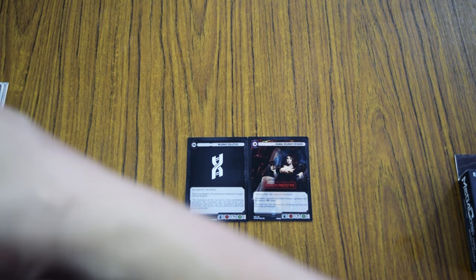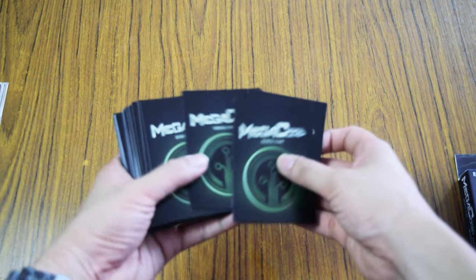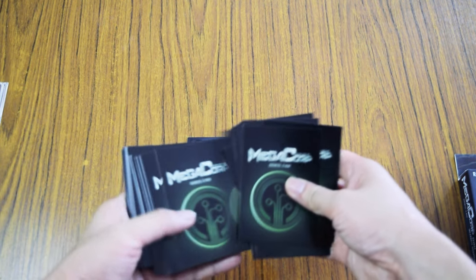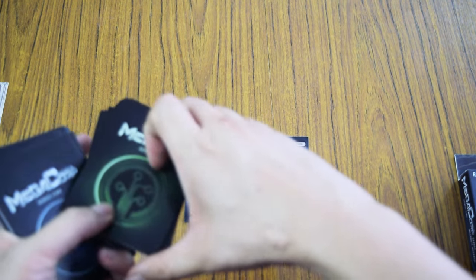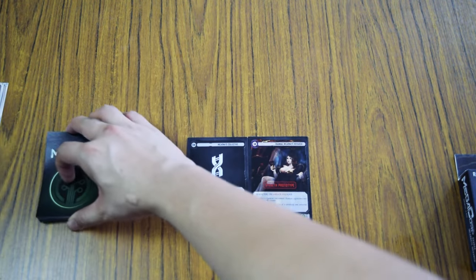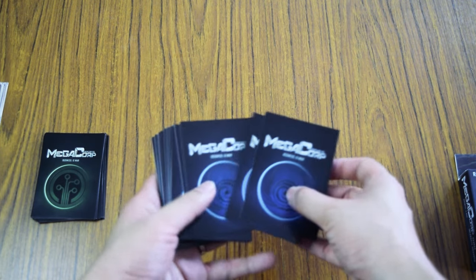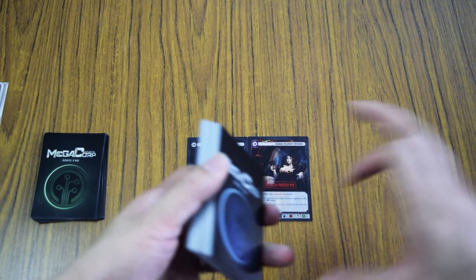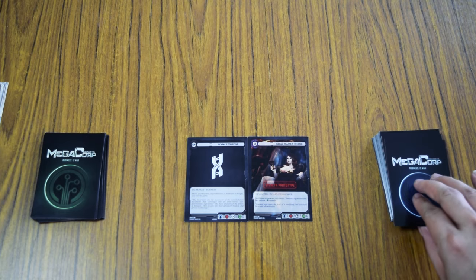When you start the game you have your business and your founder. You also have your resource cards, denoted by the green backs, which go into a shuffled pile face down on the left-hand side. Your main deck cards are also shuffled and placed face down on the right-hand side.